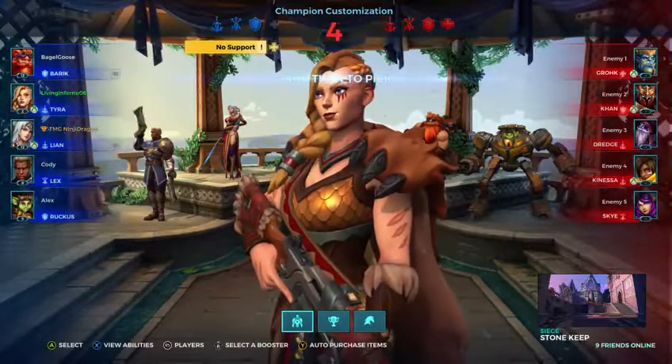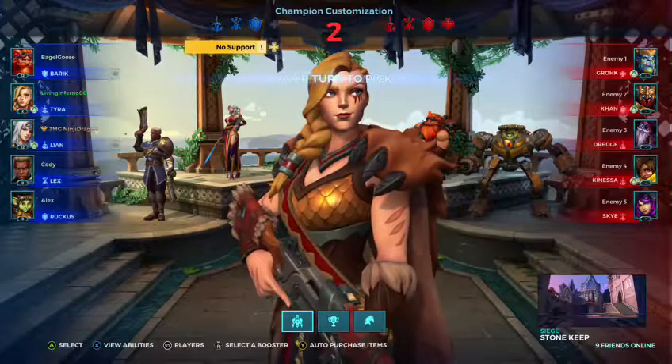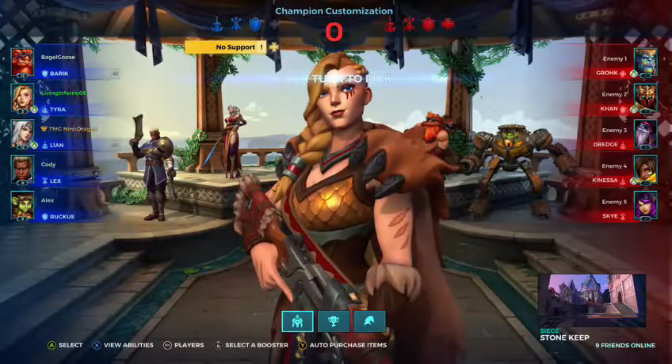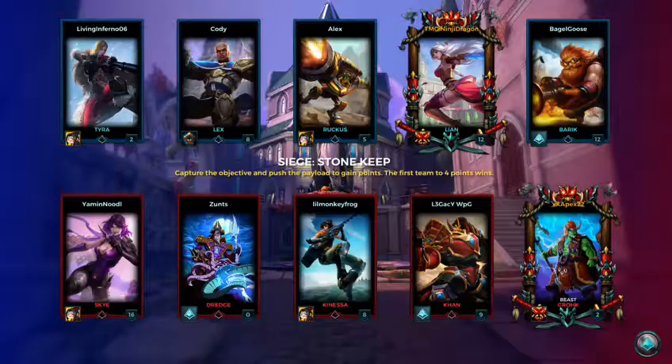Alright so it looks like we have a Grok, a Khan, Dredge, Knesset, and Sky on the other team. Let's see how we're going to be functioning — they have one healer so the healers are not going to be doing that much. But we have to watch out for Sky because their sky is pretty good so far. That still doesn't mean we're not going to be a match.